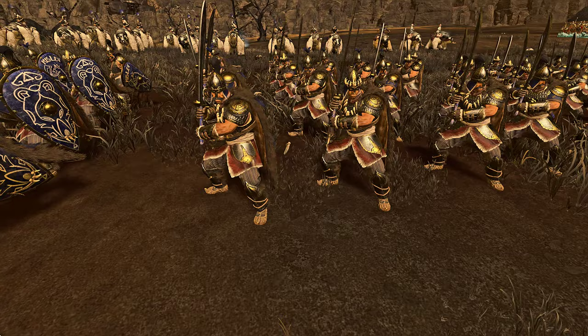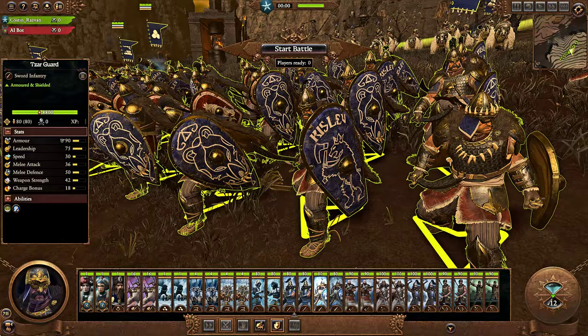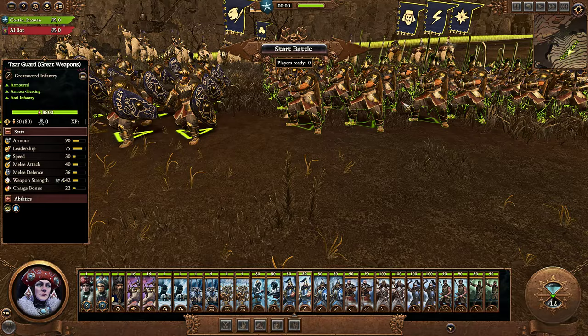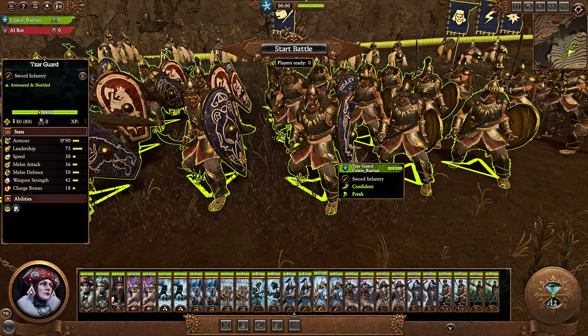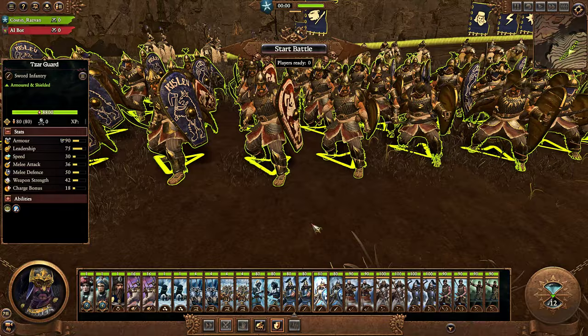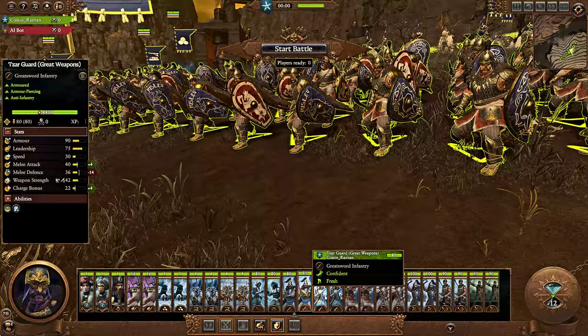Same principle as with armored Kossars — the shielded version has a silver shield and 90 armor. It's interesting comparing the Empire to Kislev, because armored Kossars at Tier 2 are more heavily armored than pretty much the vast majority of the Empire roster, with the exception of greatswords. A combination of shielded and great weapon versions is ideal, though if you're dealing with Warriors of Chaos, go for just the great weapon version.